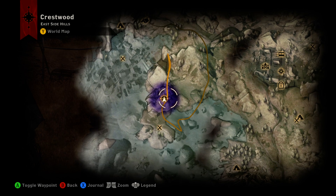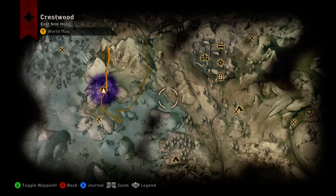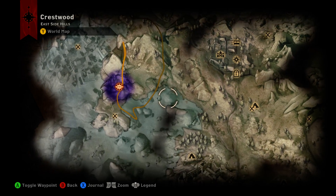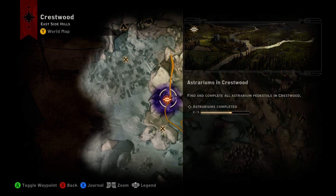It might even be the first one you come across if you ignore the other one down here. It all depends on how you're following the quests out here, but once you drain the lake, you can go to Northgate camp and follow it around and up here to the Fisherman's Shack.